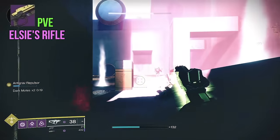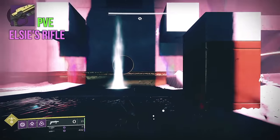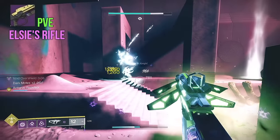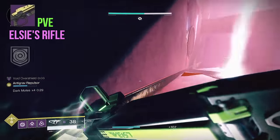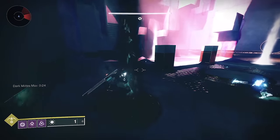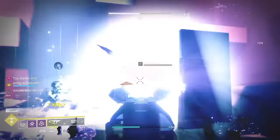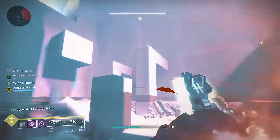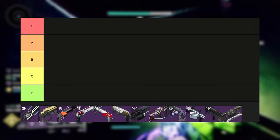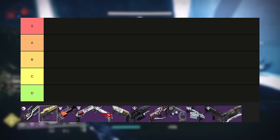For PvE, I feel like you'd be fine with just about any roll. Any of the reload perks like Feeding Frenzy or Rewind pair really well with general damage like Adrenaline Junkie or Desperate Measures. And of course you have the classic Repulsor Brace and Destabilizing Rounds for overshields and Volatile — a great option for keeping your health high in Onslaught especially. Now for the tier list: Stranger's Rifle was cool in D1, but it was a blue and never had value except for novelty. We basically already have it with No Time to Explain, so I'm going to put it in D tier.